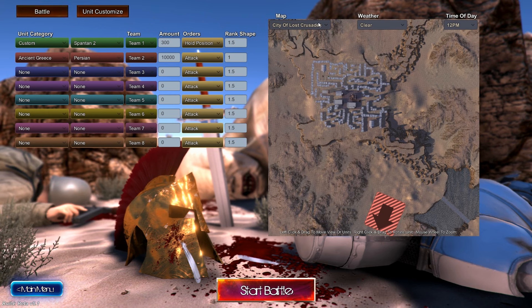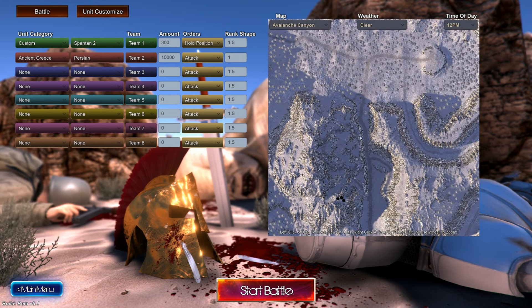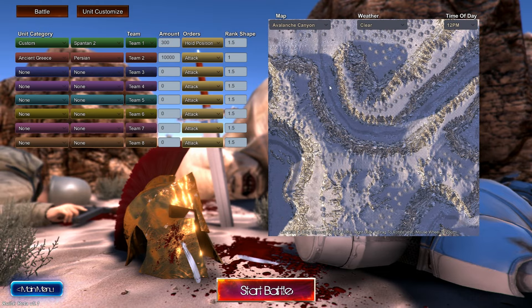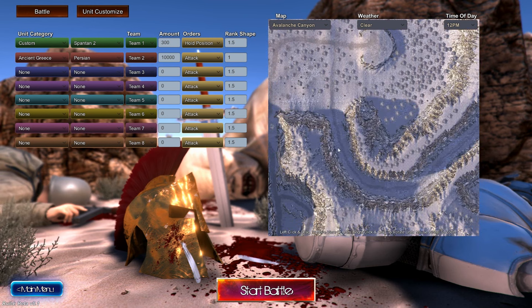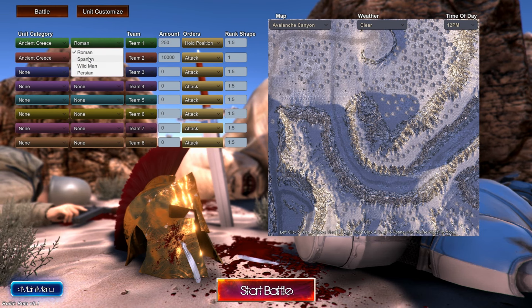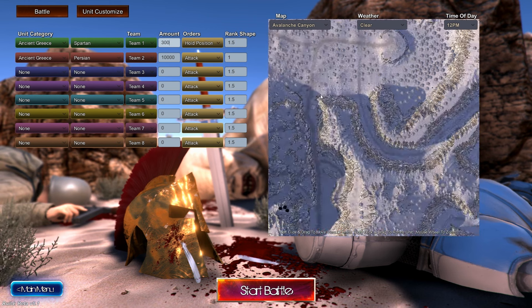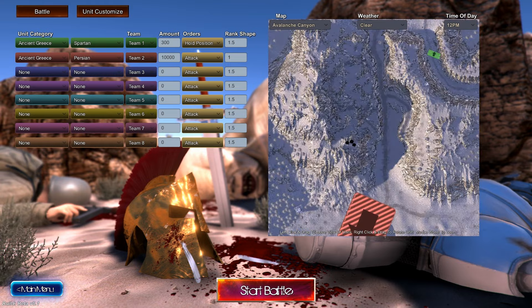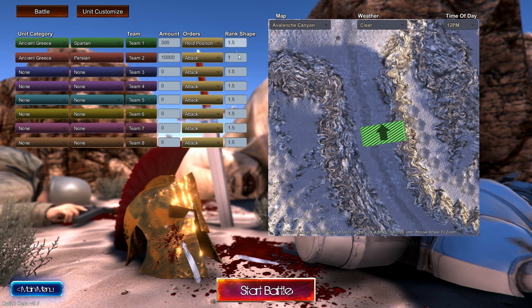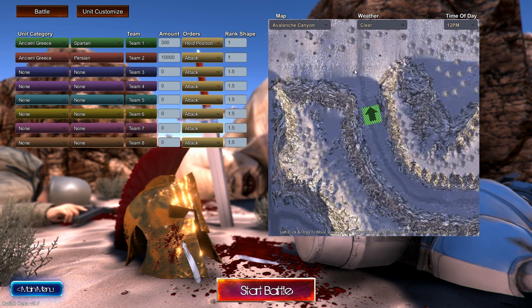We're going to redo that as the cold gates, I think. We're going to adjust the Spartan army. This actually has a proper canyon type thing here — proper mountains they can't actually get over. The boulders don't fall down this one so I can put them in here. This time we're just going to have regular Spartans. I think 10,000 was too many. 300 regular Spartans — my upgraded ones were a little bit much. We need to adjust the rank shape so they fit. There we go, in that gap. So we can properly have them in the gates.